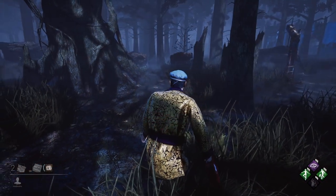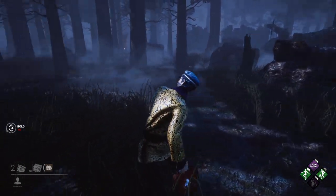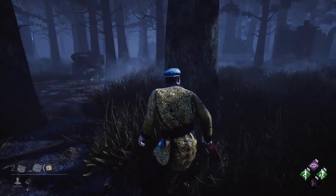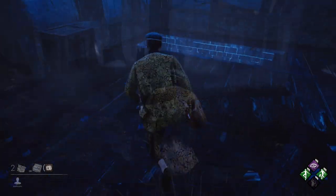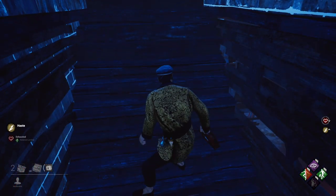I wanted to take a moment to show you Shelter Woods, which is a variation of Macmillan Estate. The only true drop on the map is the basement. Some people are able to create a drop on the middle tree, but this is problematic. This is only one map, but sometimes there is only the basement or two hills on other maps — it's something to think about when using this perk.